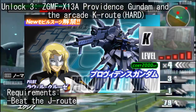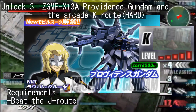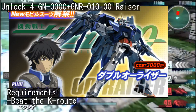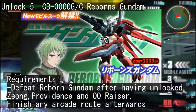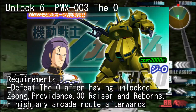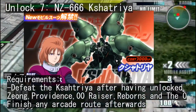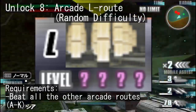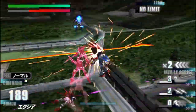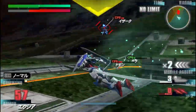Going through the J route, you can get your hands on the ZGMFX-13S Providence Gundam and the K route. Once you beat the K route, you unlock the 00 Raiser from the second season of Gundam 00, and the unlocking process becomes a bit trickier. Reborn's Gundam, the O, and the Kshatria are unlocked by beating their AI counterpart on any arcade route after having unlocked the previous mobile suits mentioned. At the same time, the last arcade route is unlocked by beating every single one from A to K. Since this is quite a long task, I'd recommend keeping an eye out for those three remaining mobile suits to essentially get two birds with one stone.